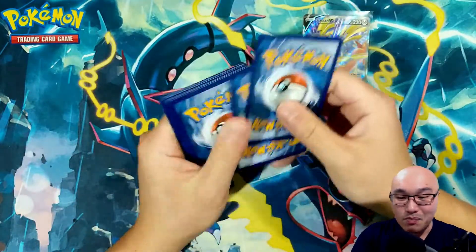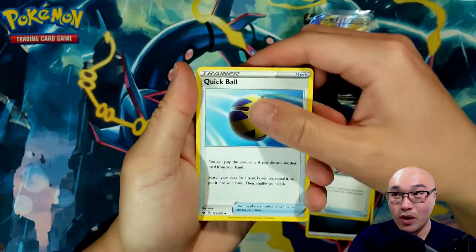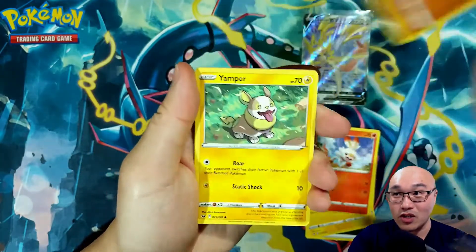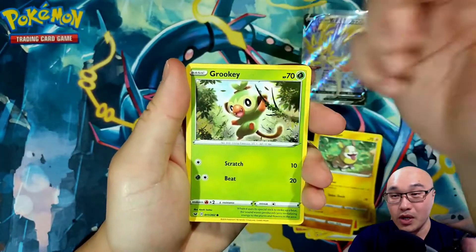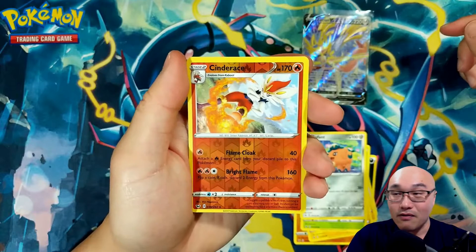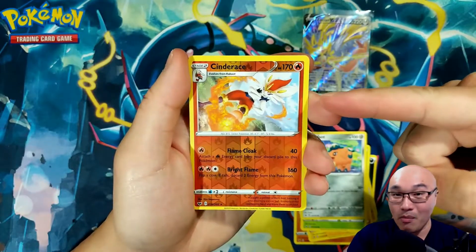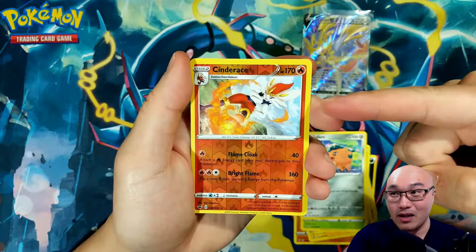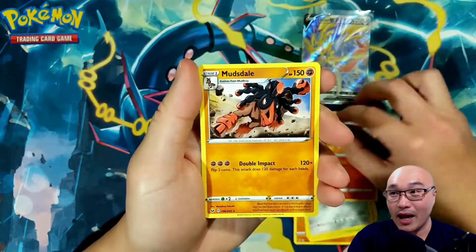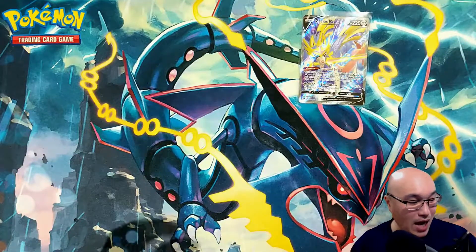So we are on our last pack. Let's see if we could get some last pack magic going. Energy Surge, Quick Ball, Galvantula, Scorbunny — that is the Fire Starter in this generation — Silicobra, Yamper, Grookey — this is the Grass Starter in this new generation — Kufin, and a reverse holo Cinderace. This is the final evolved form of Scorbunny. This is actually the Pokemon I chose when I started playing the Sword and Shield game — I think it's the best out of all three. In the back we got a Mud Stale. So we did not get a last pack magic hit.